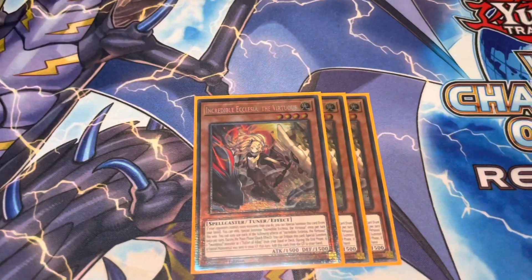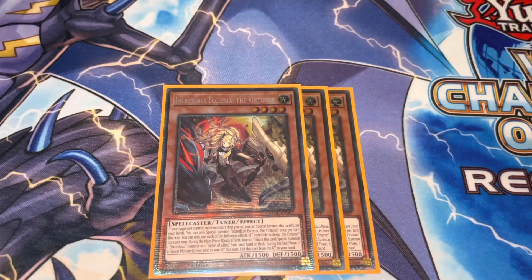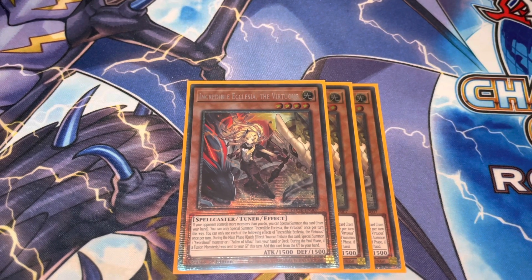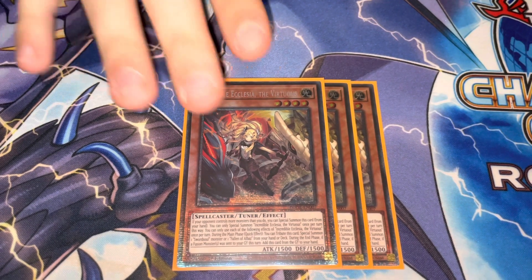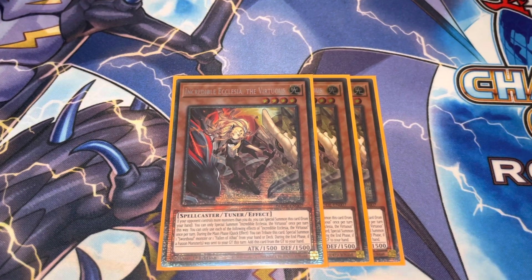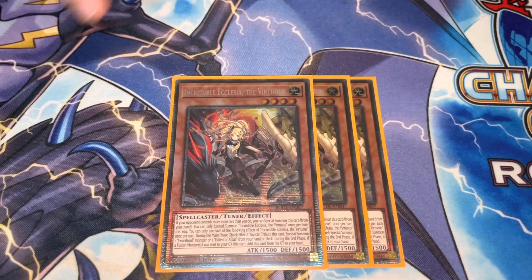Starting off with the 40 card main deck, we have Triple Incredible Ecclesia. This card is incredible going first and second. Going first, it's any Sword Soul name, and going second it's basically a free body on the board and then tags out to any Sword Soul name. Really good for baiting the negates. Also it's a tuner, so if there can be only one and you have a Sword Soul on board, you can normal summon her and go into your Synchro that way.